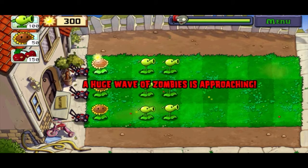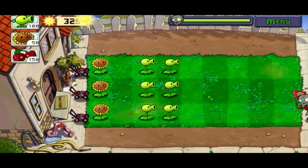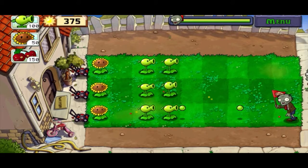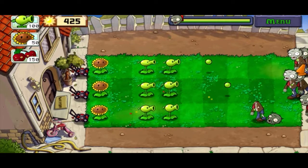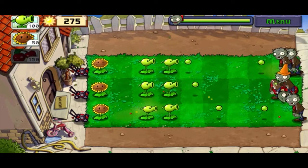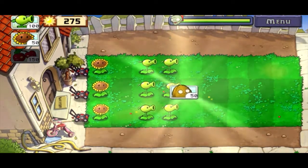I'll show you how the cherry bomb works now. Like I said earlier, it's an instant kill. I'm going to wait for the zombies to come out a little bit more so that we can get all of them at once. It's a three by three area — instant blow up — and you win the level.